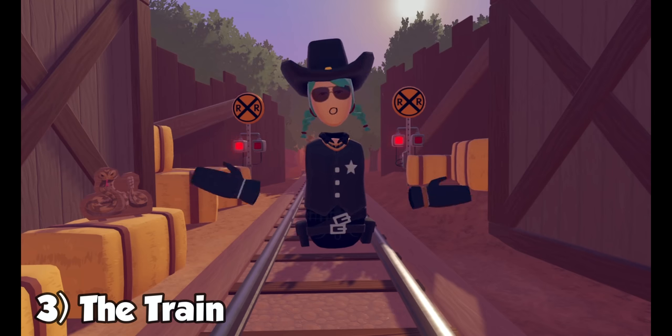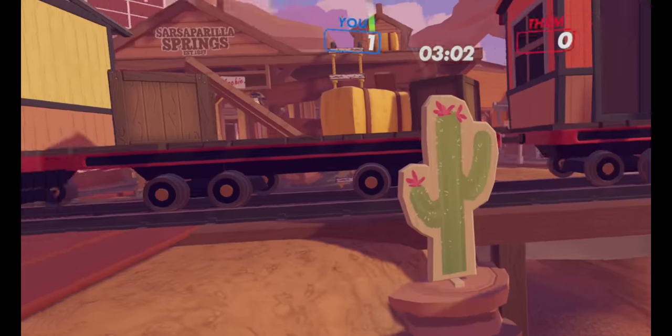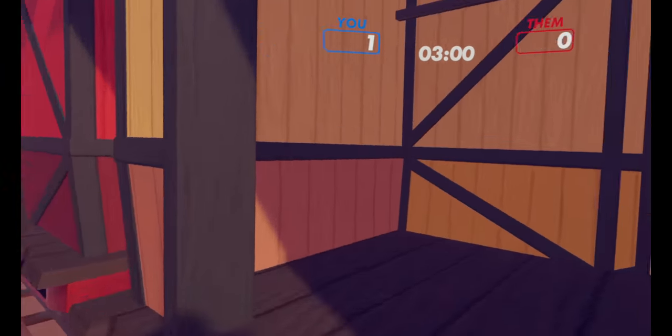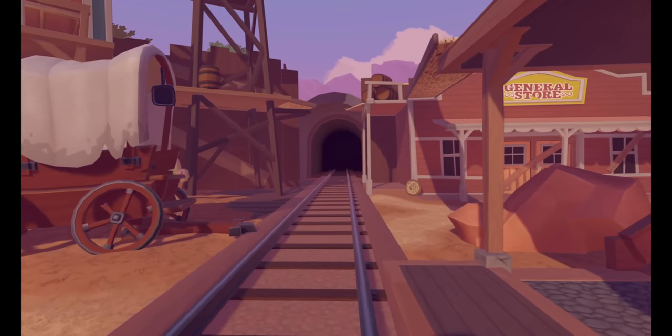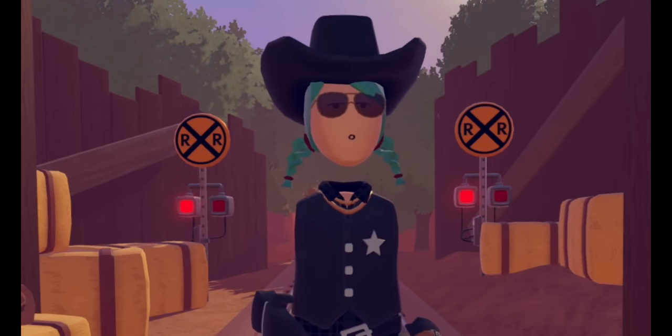Number three: the train. There is a functional train that periodically runs through the middle of this town. You can hop on top, ride inside the boxcars, but you can't follow the train into the tunnel — it will actually respawn you, so watch out. You can also use this train as a way to misdirect enemies: hop on a train car, hide, and then double back.